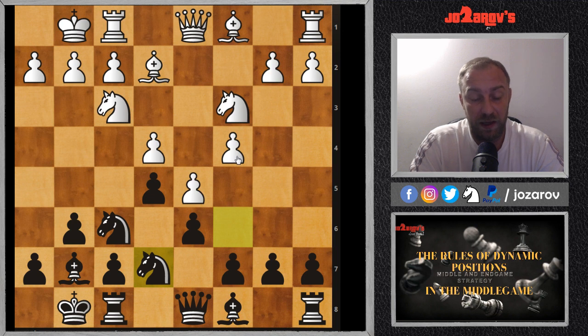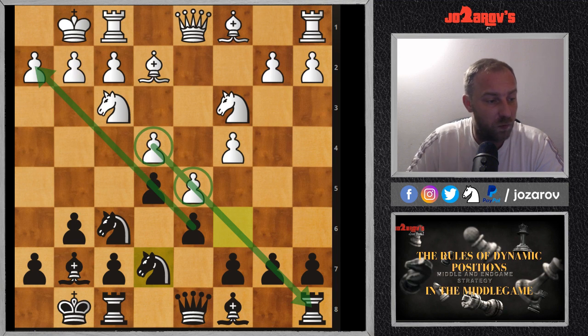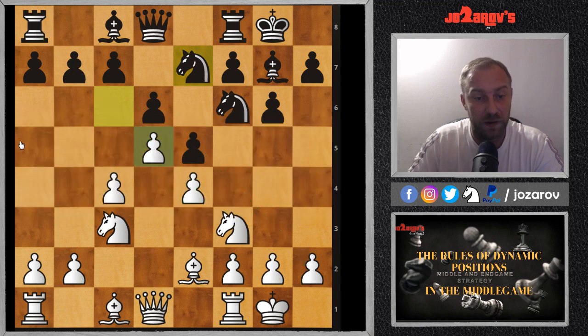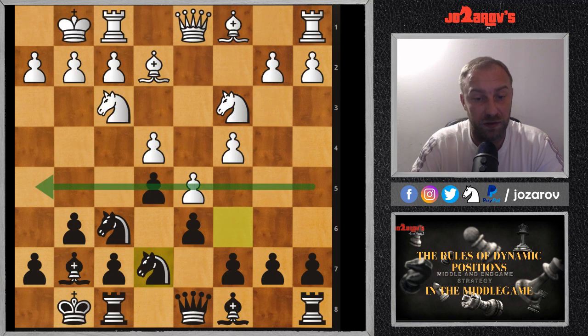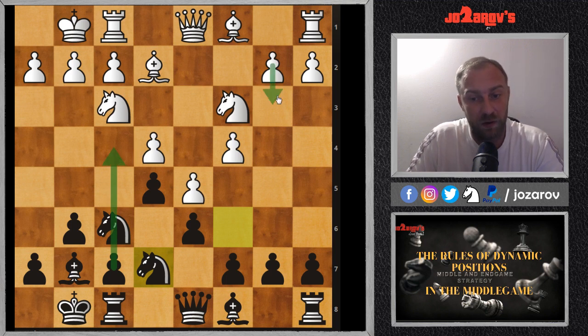After d5, the dynamics changed, and that's good for us because we didn't like the dynamics White had created. After knight on e7 we have the so-called blocked center position. Black will coordinate the attack on the kingside because the pawns show us the direction of the attack. From White's perspective, White will coordinate the attack on the queenside because the e4 and d5 pawns are showing us that direction. When White changes the dynamics, at least we get a space advantage with the pawn on the fifth rank. Black has the standard attack with f5, f4, while White has b4, c5 possibilities.